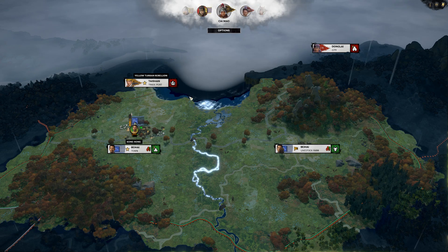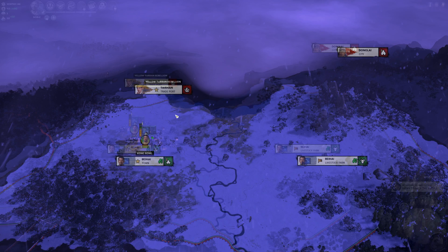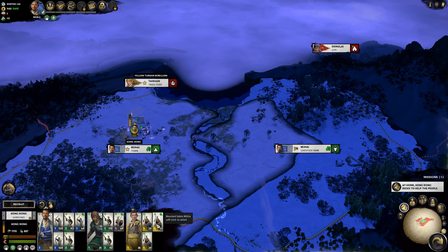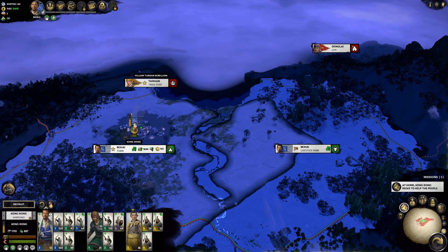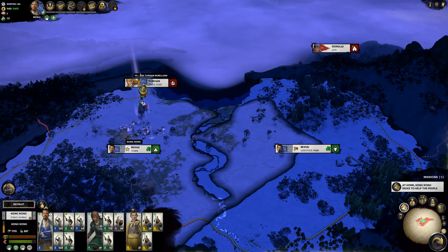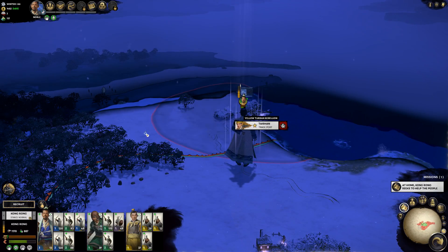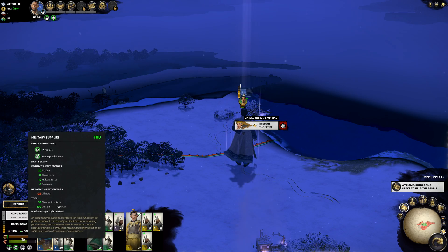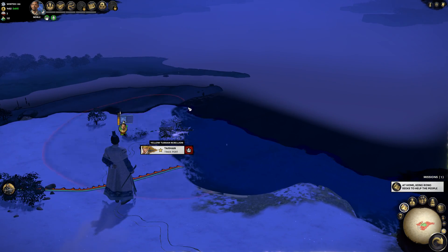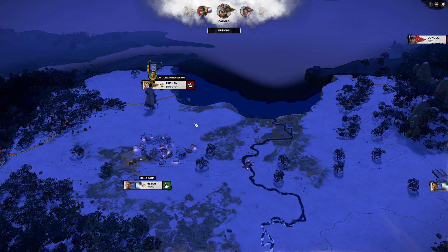Let's end the turn - I don't see any reason to wait. That was a successful turn. It's winter now, so I can't do anything anyway. We do have the new troops now but the morale is not that high yet - it takes a bit of time to replenish. But we can start going up to the north. Only when I leave my territory do the military supplies go down, and in winter even more so. So I'm going to keep him there. We are right at the trade port in the next turn, so let's end this turn.